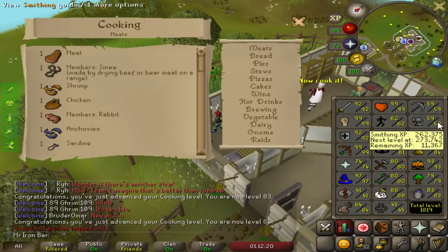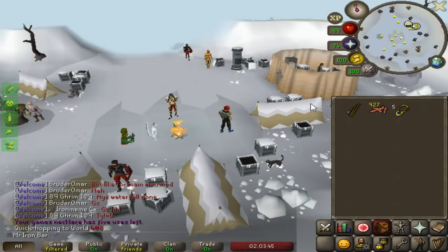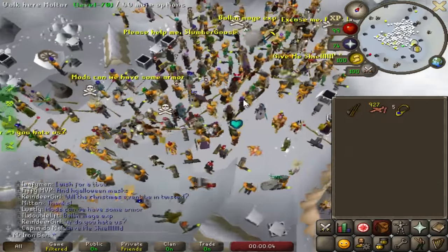84 cooking means anglerfish — those are so good, I'm definitely gonna want to take advantage of these. There's a J-mod event going on — there are party hats in Twisted League! Limited time party hats, actual limited time party hats.